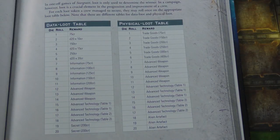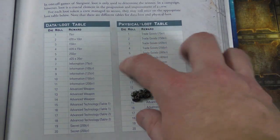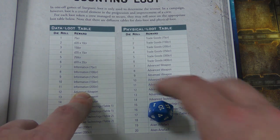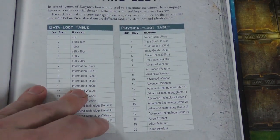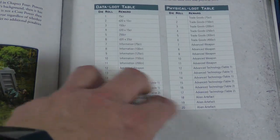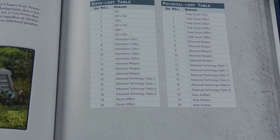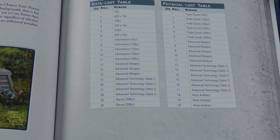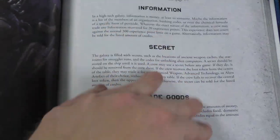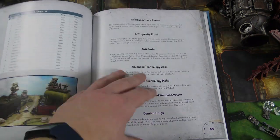For each item from the campaign rewards, you've got the data token table and the physical token table — you roll a D20 for each one. Rolling a 12 might get you an advanced weapon, a 10 might get another advanced weapon. You can get all kinds of stuff. Some of it trades up to credits, and sometimes you can trade information or secrets for experience points. Secrets are interesting because you can make a bet on the next scenario to get the central loot token — a cool little mechanic.